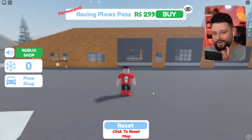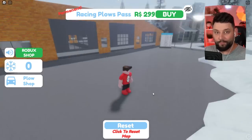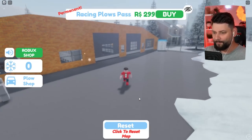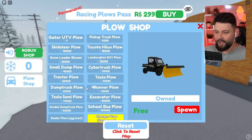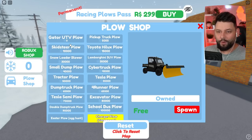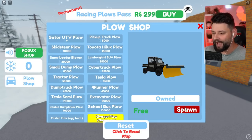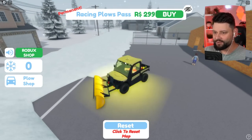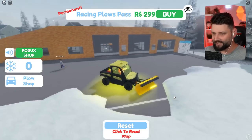I'm going to sport my very own snow plow vehicle, plow the snow, and the more I plow the more money I make. The more money I make, the more and better vehicles I can eventually buy. So in the snow plow shop, I can only spawn in the Gator UTV plow right now. I'm going to spawn it in and sit inside. It's flashing - I have no idea why it's flashing, but apparently I'm having a disco.